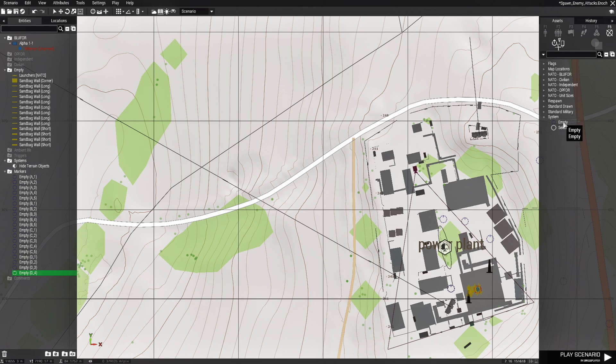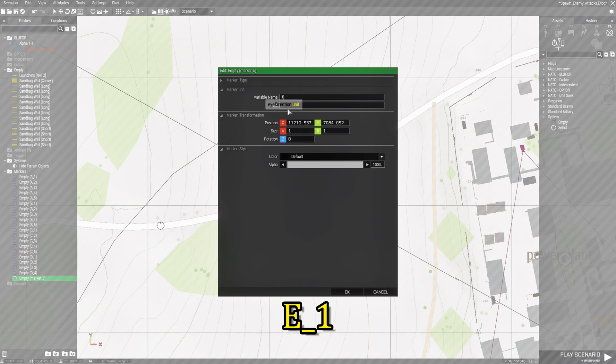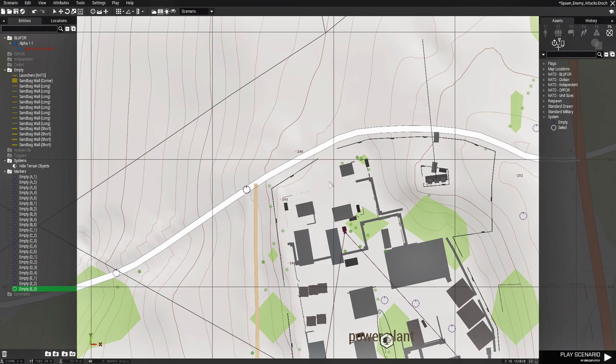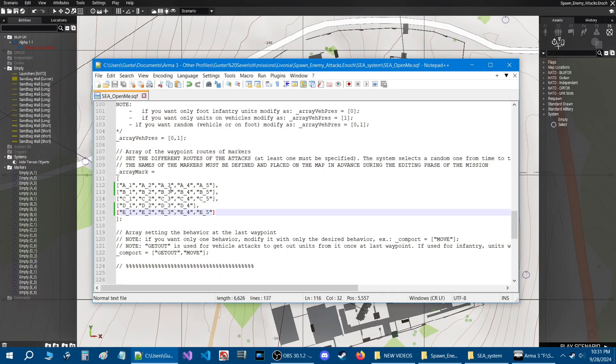Our last route will be over here, and this one's going to be E, E_underscore_one. Copy that and place E2, E3, E4, and E5. So you can see all the routes we have: A, B, C, D, E. Now that we have those, we're going to save our mission. Then we just need to update the script with the marker names so that they are going to be used. Back in the script, I updated these marker names in the code.